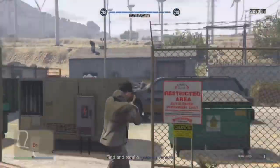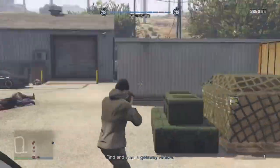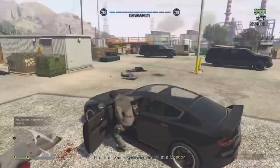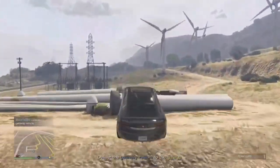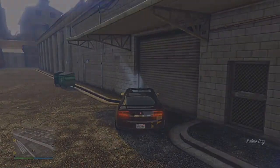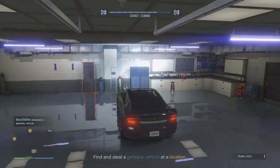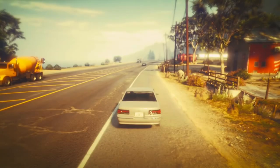Next mission, we have the getaway vehicle. I went again with option B, which is the Coil Raiden. It's an electric car, which means it has really good acceleration, which means it's really good at getting away from people. I don't think option C was required here either. You're just going to go to the location, take out a couple of guys, hop in the car, use that little ramp to get over the gate, and bring it over to this garage that Vincent sends you the coordinates for during the mission. Then you leave the garage and leave the area — mission passed.